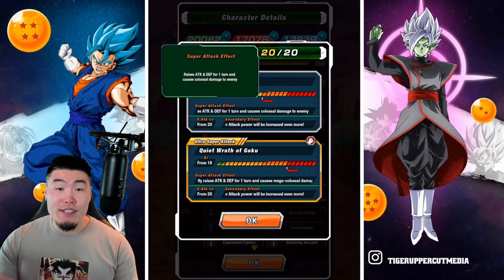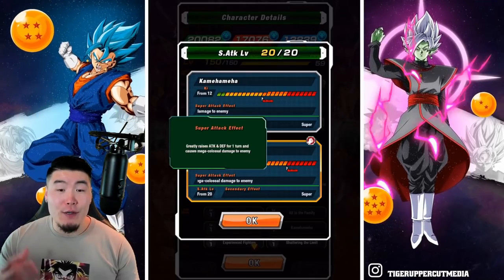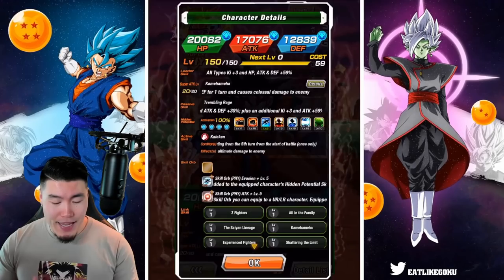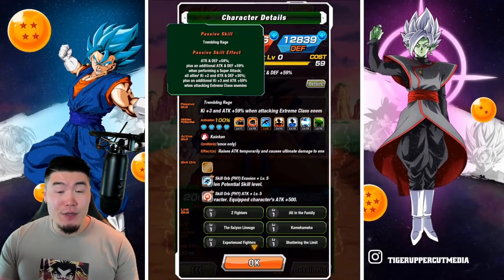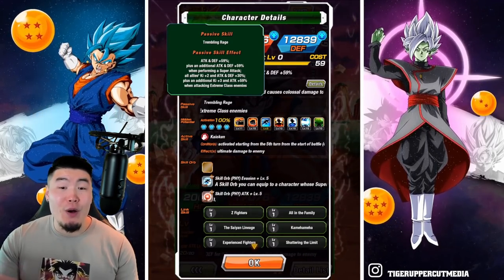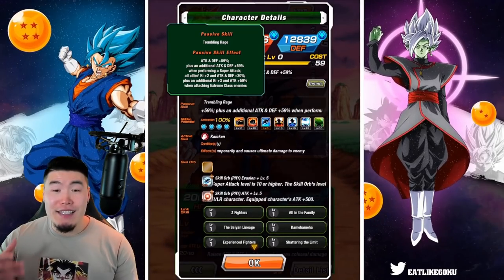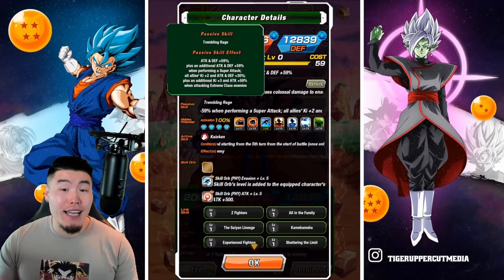And his 18 ki super greatly raises attack and defense for 1 turn and causes mega colossal damage. His passive is attack and defense plus 59%, plus an additional attack and defense plus 59% when performing a super attack. And then all allies ki plus 2, and attack and defense plus 30%, plus an additional ki plus 3, and attack plus 59% when attacking extreme class enemies.